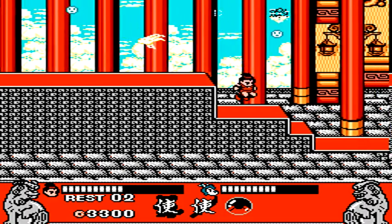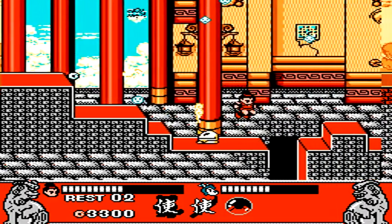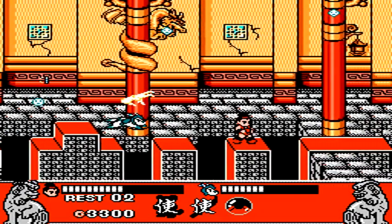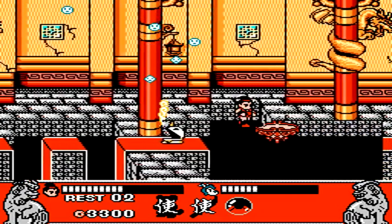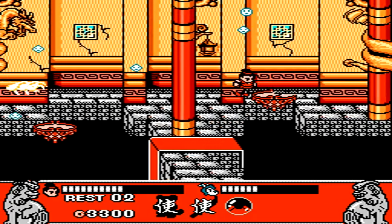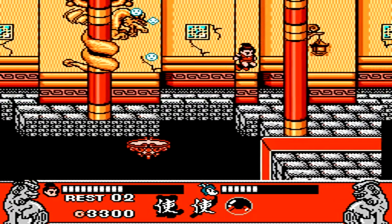These enemies are a real pain. Not only can they hit you when they're moving back and forth on the ground, they unleash these ghost hands which kind of latch onto you and stop you from being able to jump. You want to get through the area with them as fast as possible — they are absolutely probably the most annoying enemy in the entire game.